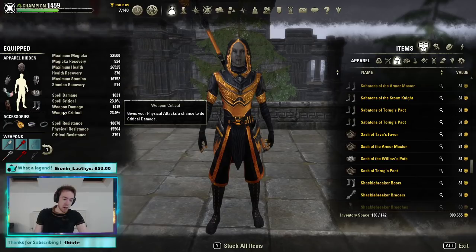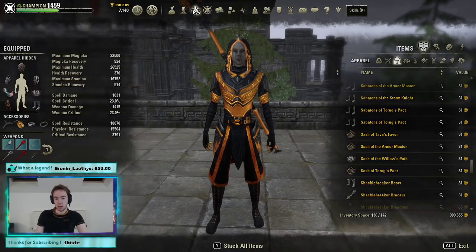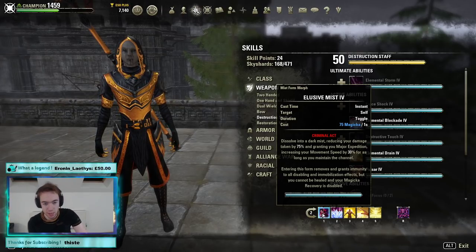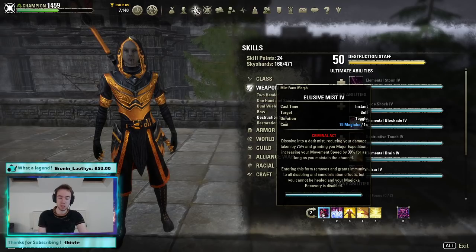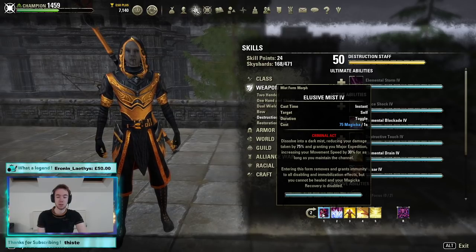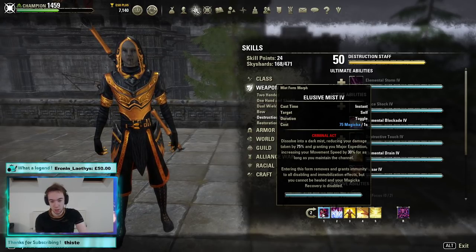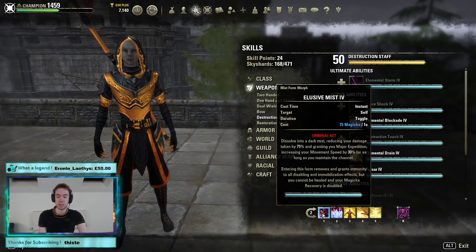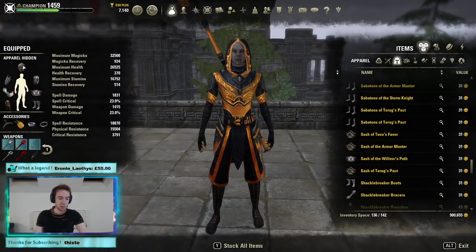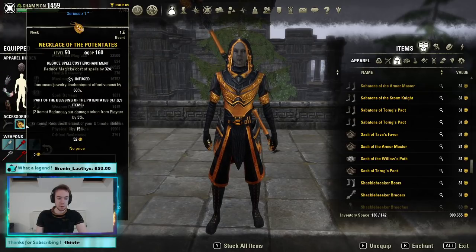Something really interesting is our glyphs. We are running three infused reduction-of-cost glyphs. This is really important because the way our back bar skill Mist Form is calculated, it accommodates for the reduced cost glyphs first in the calculations and takes the full value, which means my Mist is only costing me 75 Magicka. Whenever I'm in Mist Form, I'm actually profiting Magicka — it's sustaining me, not just something I use to escape. It's essentially a free cast; in reality, it's a profitable cast. Our glyphs on gear are a tri-glyph on big pieces and a Magicka glyph on small pieces.